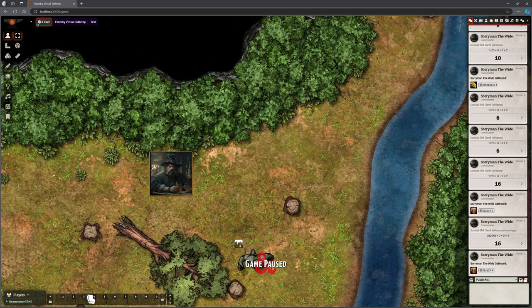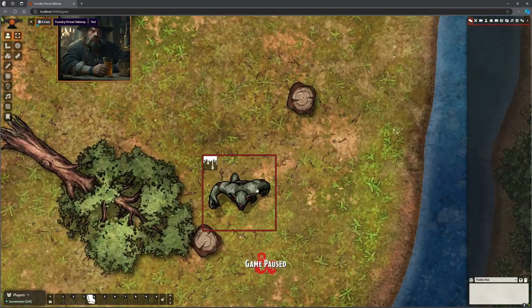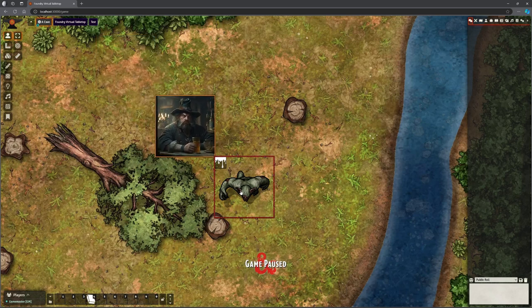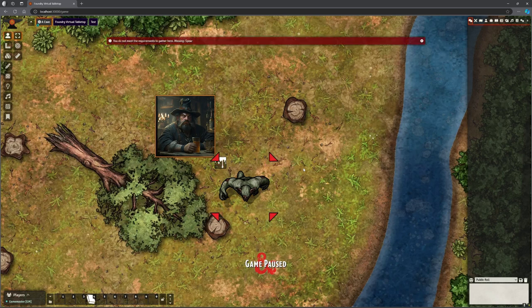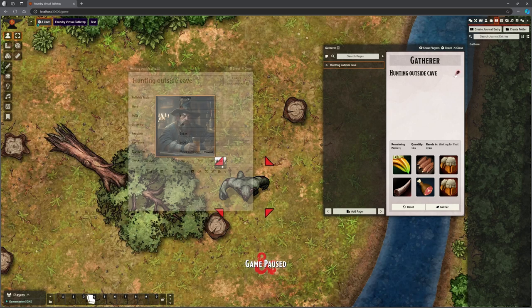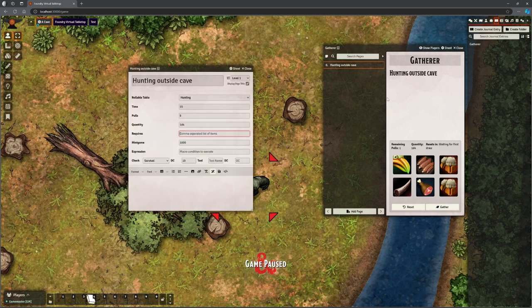The other function I wanted to show is that you can use this to loot monsters. If Saruman comes down here and selects this monster, he can do Shift+G and it will attempt to gather from it. Because I'm using the same background setup it threw an error saying he hasn't got a spear — I'll just edit my thing and take that spear requirement out, since it doesn't make sense for looting a body.